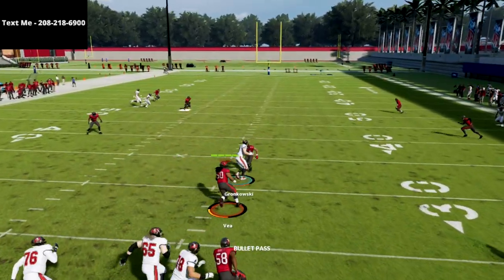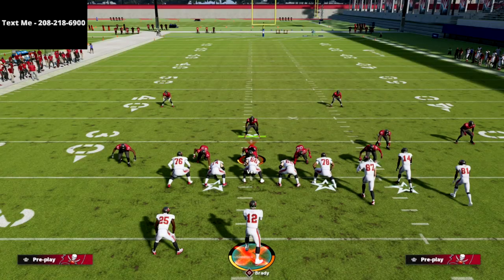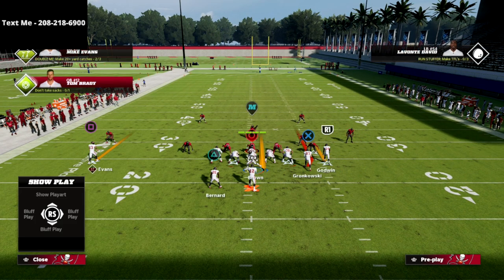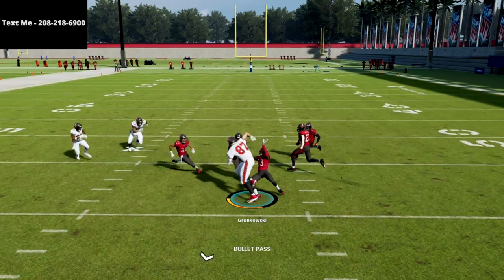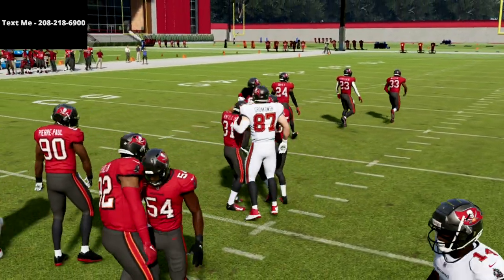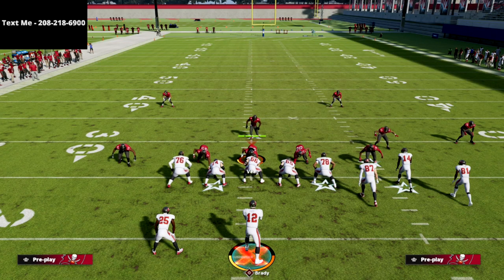Just pass lead it, get it open — it beats every coverage this year from zone. It doesn't necessarily beat man to man, but most people that defend gun bunch don't really defend the delay fade. So you see right here, you get that blitz, roll out, and you can just easily check it down to that delay fade. This is a great little money play that Michael Skimbo drew up against Drag and actually ended up winning him the game in overtime.